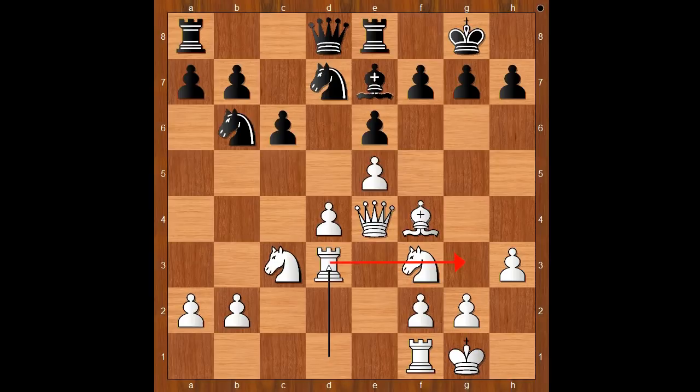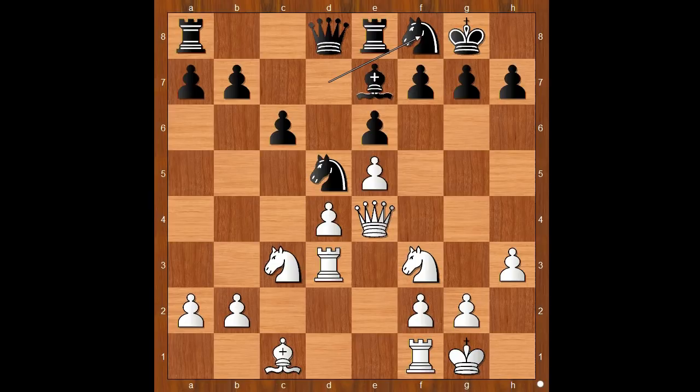Knight to d5, bishop to c1, saving the bishop. Knight to f8. Perhaps knight to b4 should have been considered — maybe that would send the rook to d1. Knight to f8, more protection to the king. h4, intending knight to g5. Knight takes on c3, removing the defender of the d5 square, and intending queen to d5, exchanging queens.